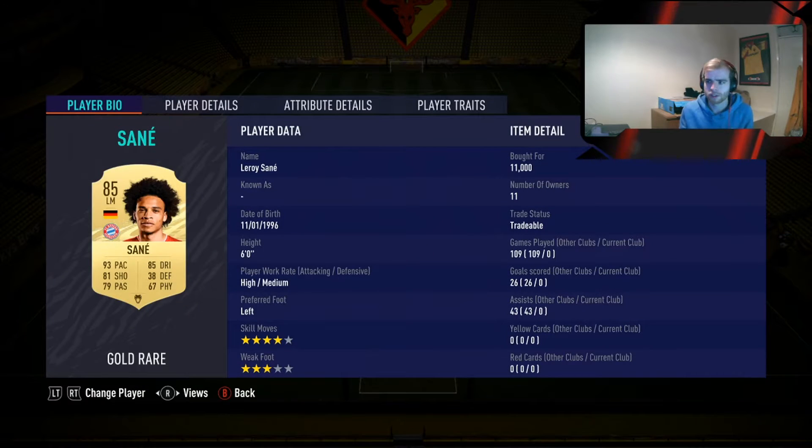Working from left to right, we've gone with Sarnay as our left mid. He's around 11k, has four-star skill moves, is left-footed, and is an overall very nice card. I do enjoy using him myself. Being a big winger helps out a lot. You can pick him up for 10k on PlayStation.